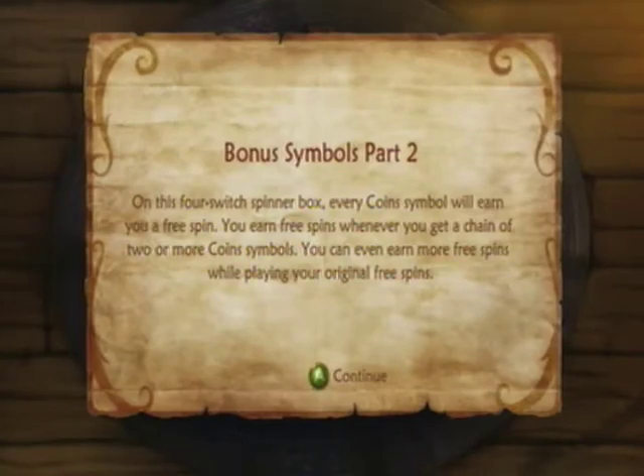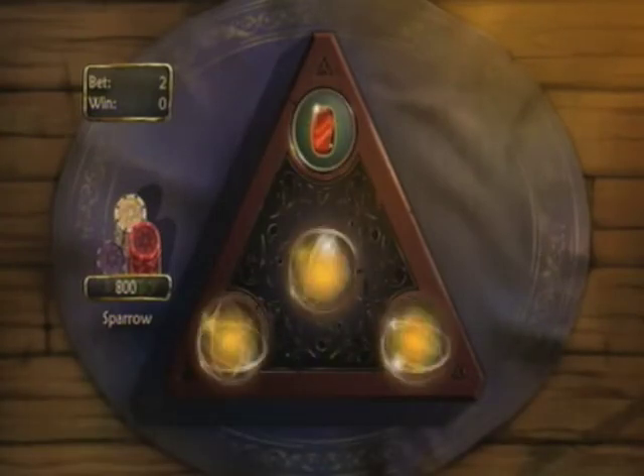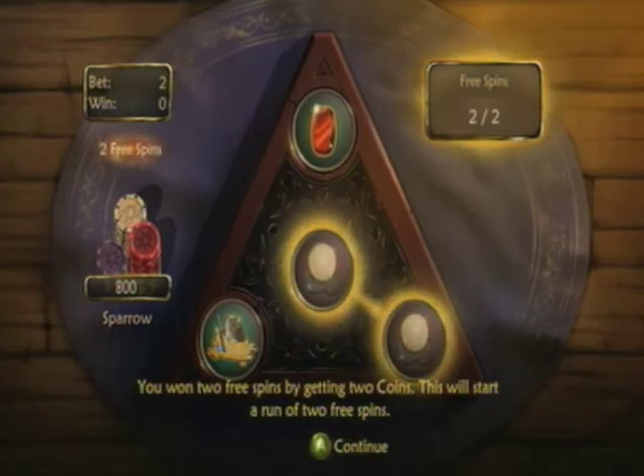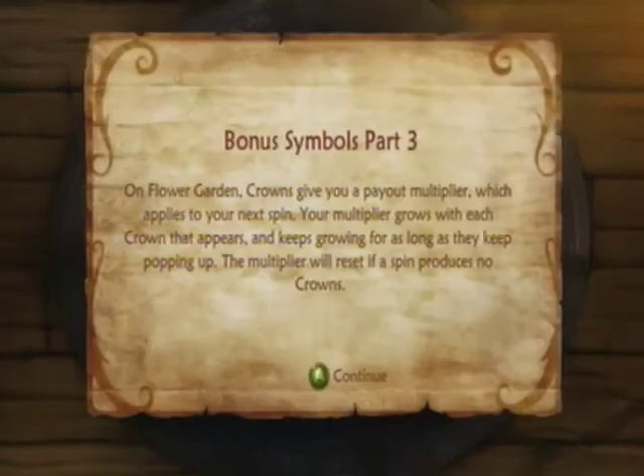On the four-switch spinner box, every coin symbol will earn you a free spin. You can earn free spins whenever you get a chain of two or more coin symbols, and you can even earn more free spins while playing your original free spins. When you encounter four-switch spinners, you have the opportunity of getting free rounds where you don't have to bet anything at all. We got two coins, so we get two free spins, and they get used immediately.